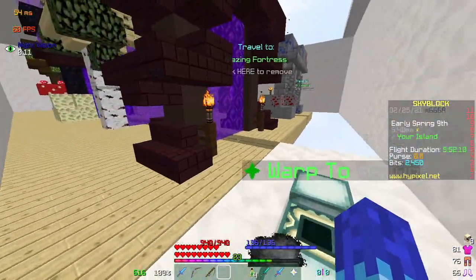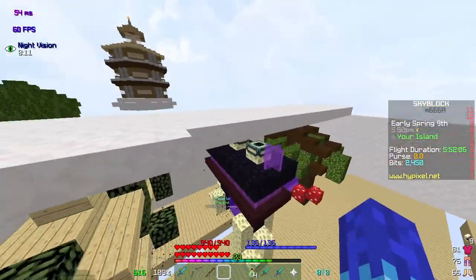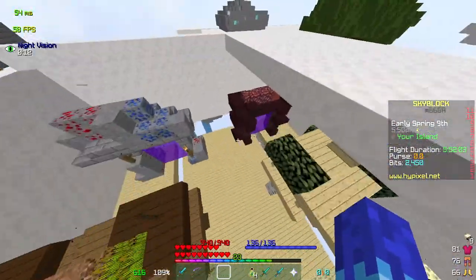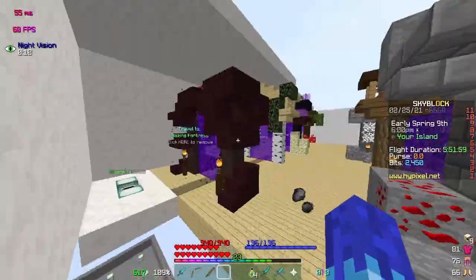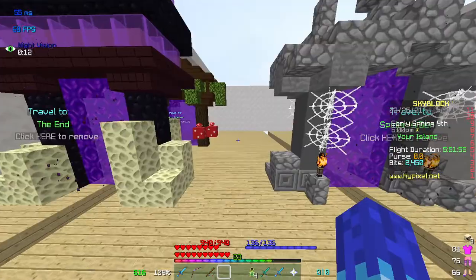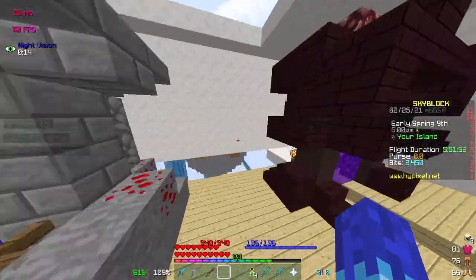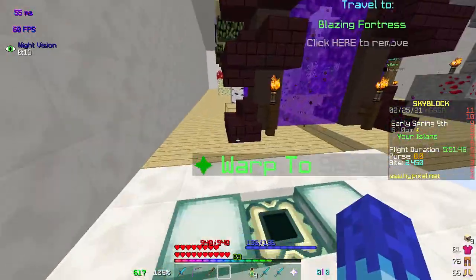I'll show the portal area first since that's kind of first. This is where I keep all my portals, and it's unfinished, like lots of this island is. I've got Blazing Fortress, Deep Caverns, Barn, Birch Park, the End, Spider's Den, and the Dark Thicket for now. I don't think I'll ever add more, cause I'll just use the End.